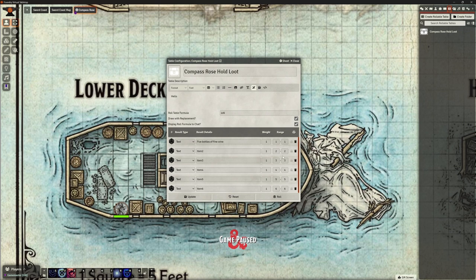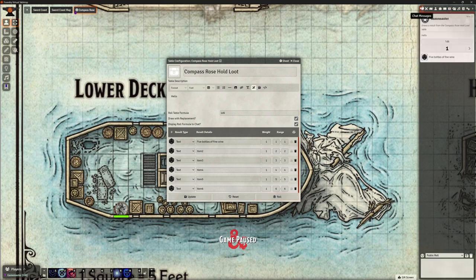Clicking Roll dumps the result in the chat. We rolled a one and got five bottles of fine wine — the description I put in the table header appeared there too. I could update the description to say '10 gp each' so when we roll we know what they're worth. But I can't drag that text result into a character sheet or add it to encounter loot directly.